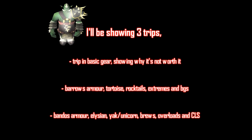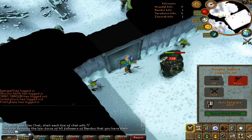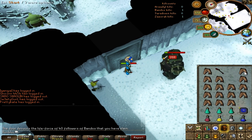In this guide I'll be showing three different trips. The first will be in basic gear, which really proves why it's not worth using only basic gear with no extremes, no familiar, and no godsword. You only get a few kills per trip even if you're level 138, so you can decide for yourself if you think it's worth it.